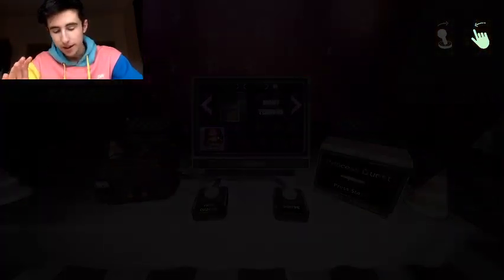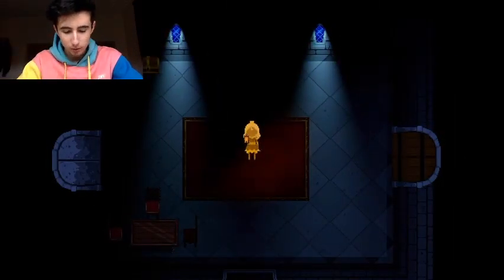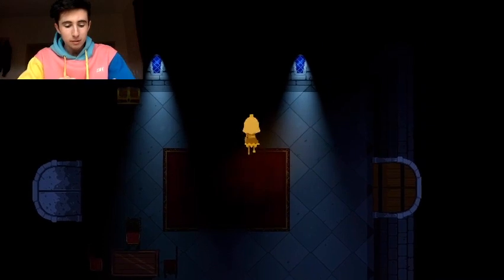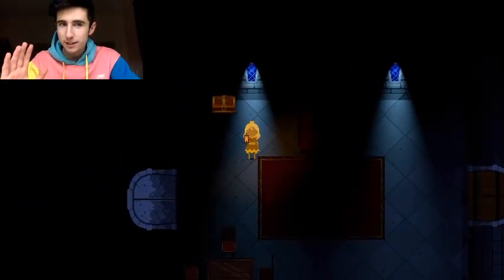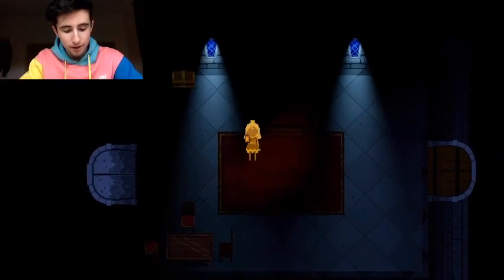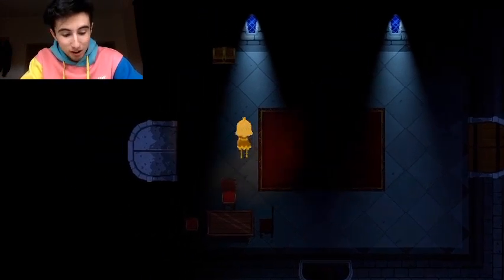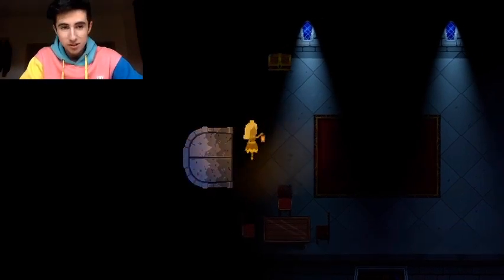Once you get Princess Quest, you just tap on the screen there and you can begin. You'll be here with the princess — we don't know her name, people have called her Princess Illumina, which is a cool name. You just move around using your finger. The controls I found were really difficult at the beginning, but it will get easier the more you play. I've been playing for about two hours straight, just trying to open this door, because this door doesn't open by any means — I just don't know how you open it.